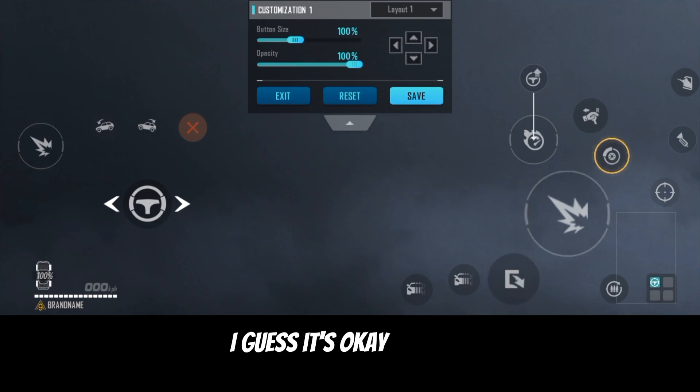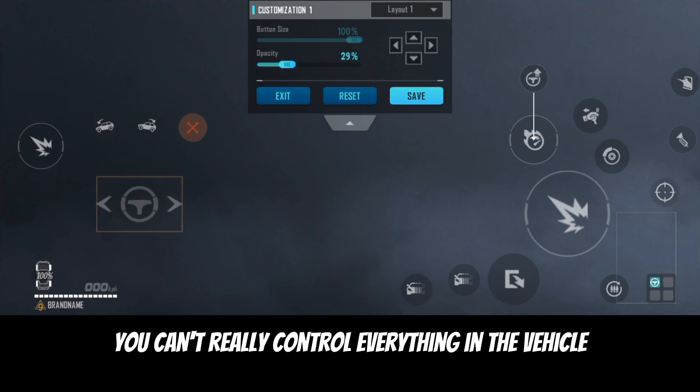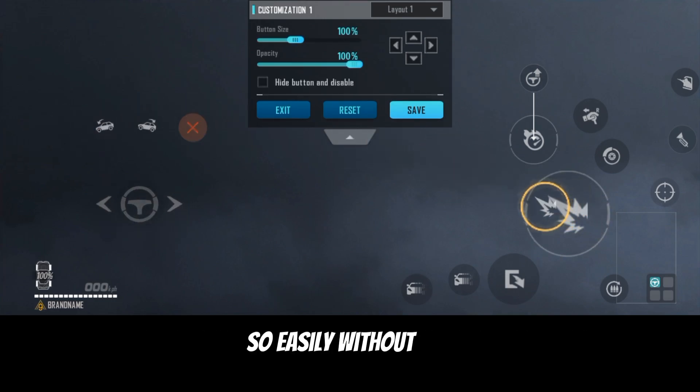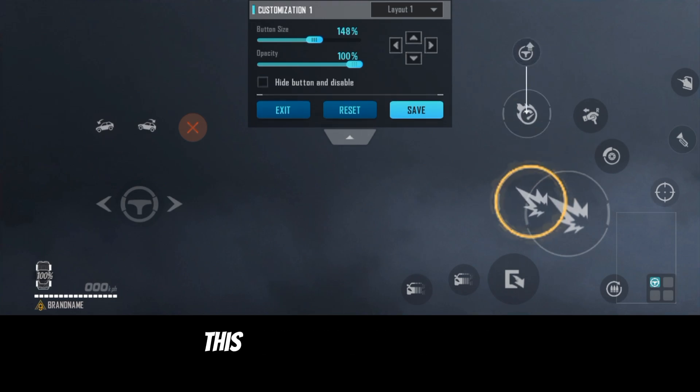This is to get down for new vehicle control. I'm gonna put it over here, close to my thumb finger. This way, I guess it's okay like this — so you can actually control everything in the vehicle so easily without having any issue.